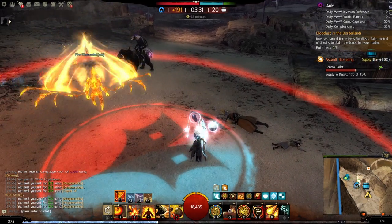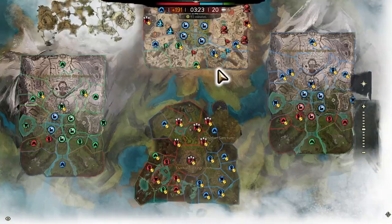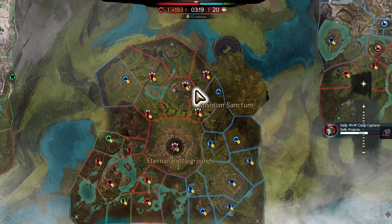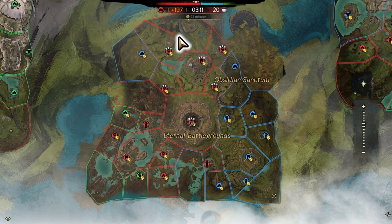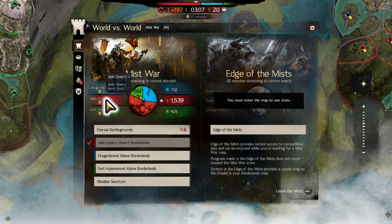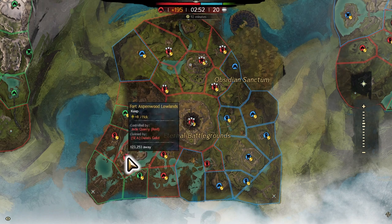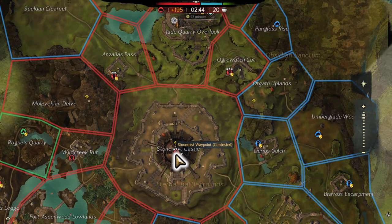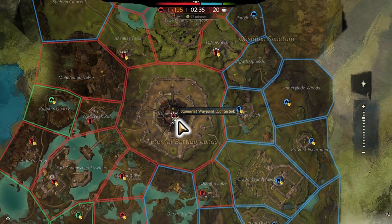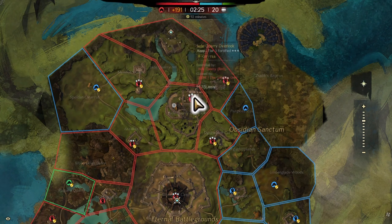Let's talk about how the game determines who's winning. First, let's look at all the maps. The Eternal Battlegrounds is the main battleground where most fighting happens. You switch sides per week, so you won't be the same color every week, and you'll also switch your teammates — this week we're teamed up with Jade Quarry, and next week it'll be someone else. Generally you try to hold about a third of the map while pressing to take keeps from opposing teams. Holding Stonemist Castle is probably the most important thing you can do, giving you lots of points and an extra teleporter.